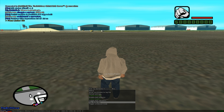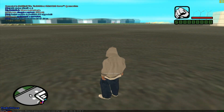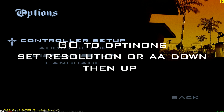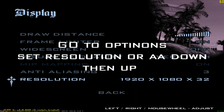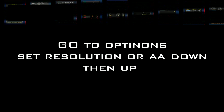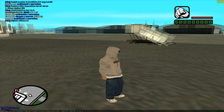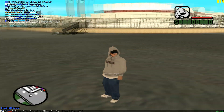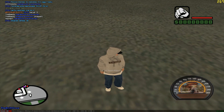Press F11 again to confirm. Then go back to Options > Display Setup > Advanced and change the resolution down, then back up. Check the FPS — I'm now getting 300 FPS.